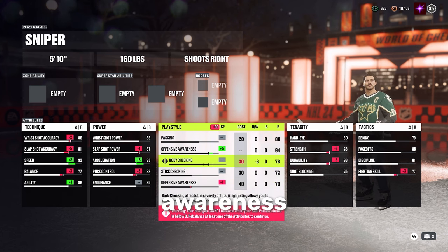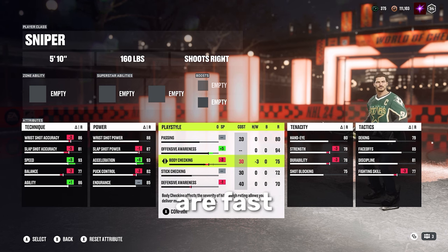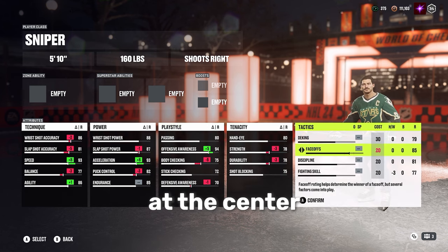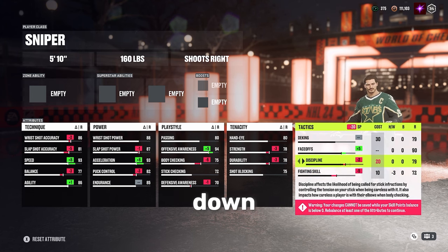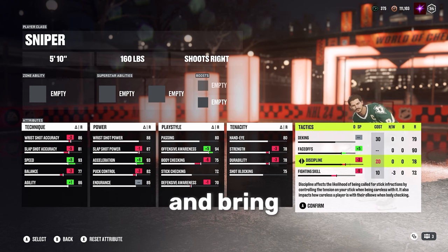Down one defensive awareness, down a couple on body checking. You're pretty small already, and defense is not going to be your strong suit on this build, although you are fast enough to back check and stay in front of people. I'm running this at center, so I'm bringing faceoffs up and fighting skill down, discipline down. You don't have to run this at center — if you don't, just bring faceoffs down and fighting skill and discipline down, and bring deking up.